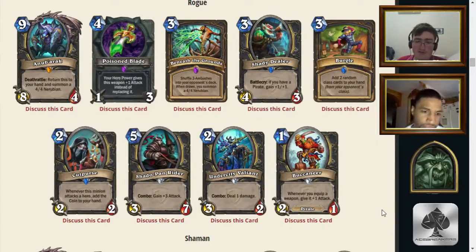Shadow Pan Rider: five mana, 3/7, no creature type — but it is a panda. With combo, gain three attack, making it a 6/7. This is basically a Boulderfist Ogre-statted card with combo. In Arena, a 6/7 is always relevant. In constructed, however, this just feels like a slower Boulderfist Ogre.